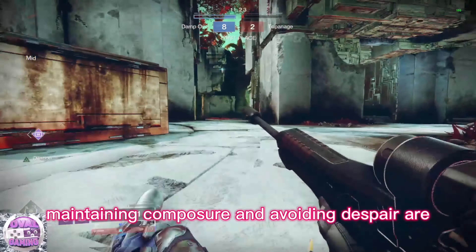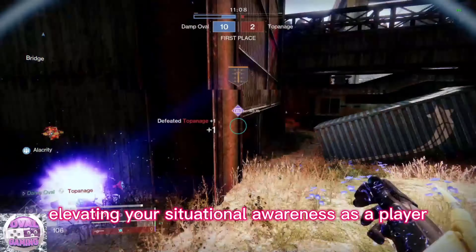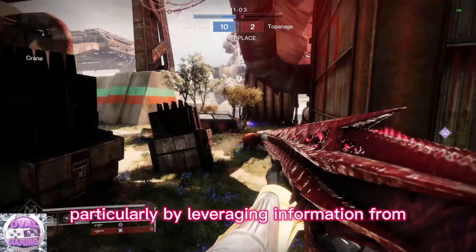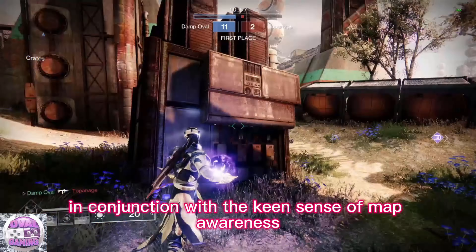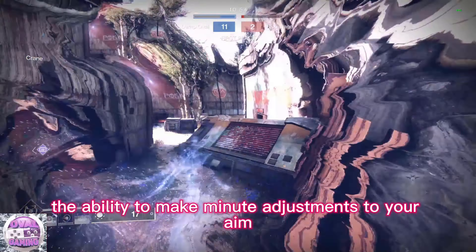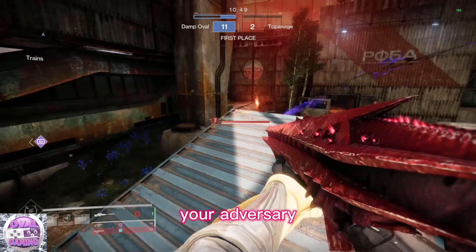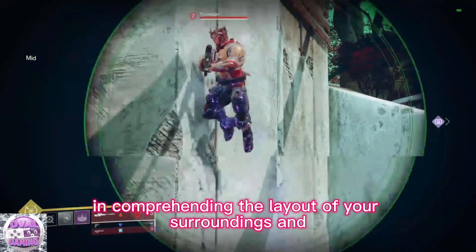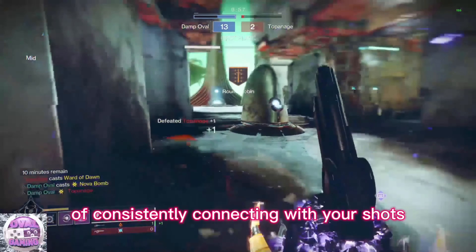Maintaining composure and avoiding despair are key factors that can ultimately enhance your gameplay. Number 9: Situational Awareness. Elevating your situational awareness as a player is pivotal for improving your aiming skills, particularly by leveraging information from the radar to predict your opponent's positioning. This, in conjunction with keen map awareness, forms a symbiotic relationship. The ability to make minute adjustments to your aim, ensuring that your initial shot lands accurately on your adversary, can be a game-changer. Knowledge is indeed power, and comprehending the layout of your surroundings and the whereabouts of your foes is fundamental to consistently connecting with your shots.